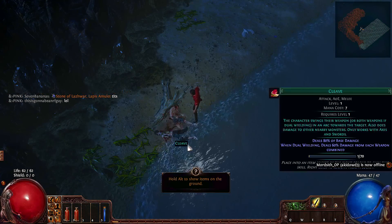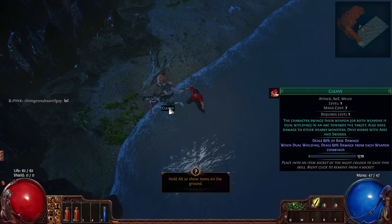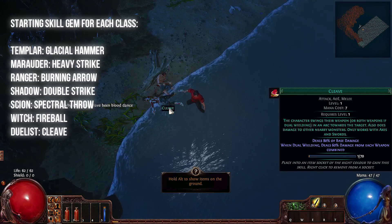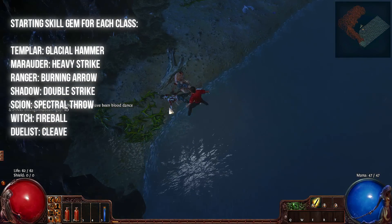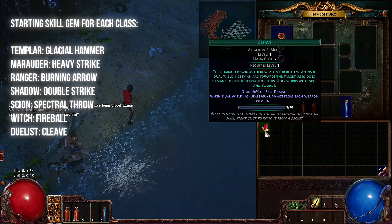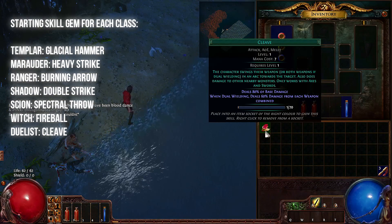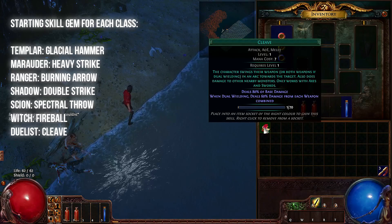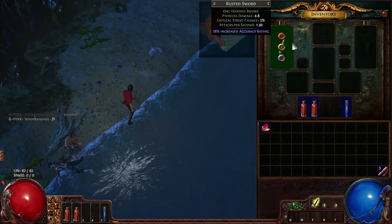Let's kill this zombie. This zombie will always drop a skill gem, and depending on what kind of class you are, it will drop a different skill gem. For the duelist, it always drops Cleave. So let's pick up Cleave. To be able to use Cleave — this is an ability, by the way — to use this ability, we need to have a weapon with the right colored socket.